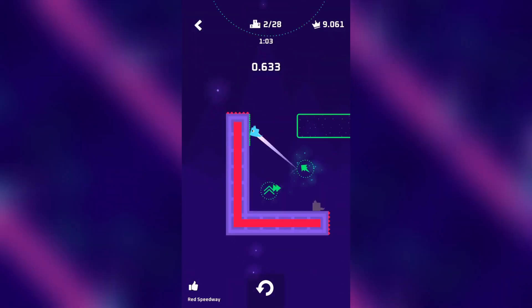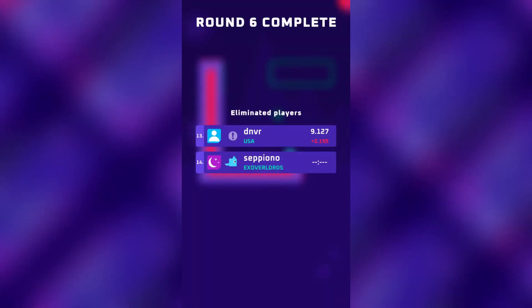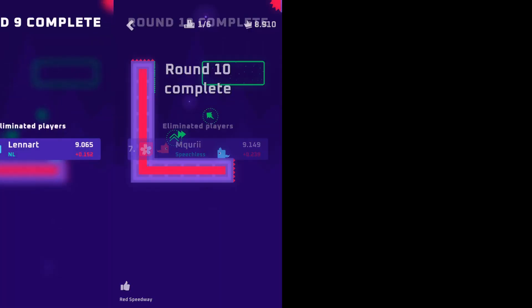The elimination process is the same, where four people go out each round until 16 remain, then only two people get knocked out until 8 remain, where there is one elimination per round until the winner is crowned.